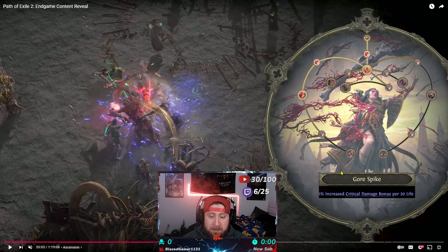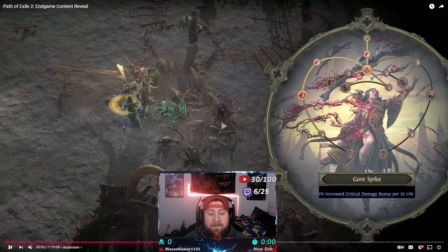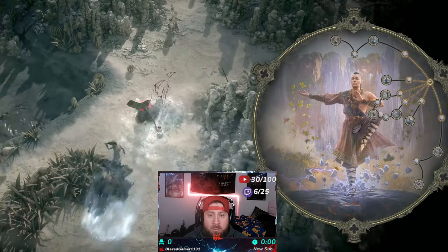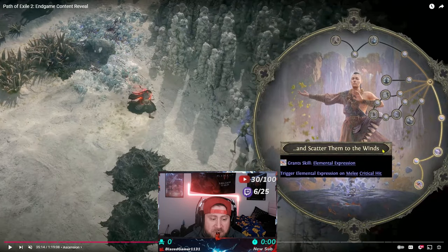The ascendancy comes with very strong abilities and nodes where you can shape and determine how you want to play your character. For example, there's Gore Spike here — a node you can take to increase your critical damage bonus per 20 life that you have. These ascendancies give your character a huge boost and kind of determine how you want your character to actually be played. As an example on the Monk, 'Scatter Them to the Winds' grants an elemental expression and triggers it on a melee crit.